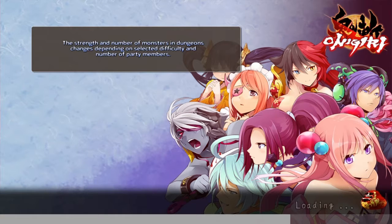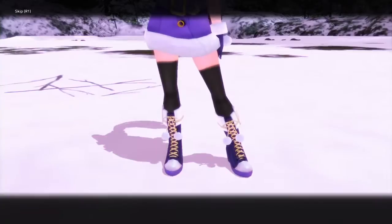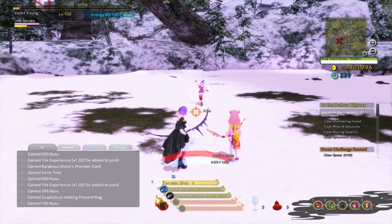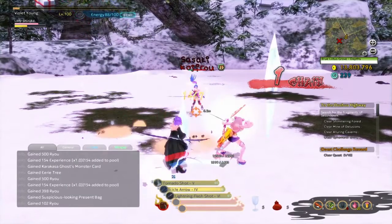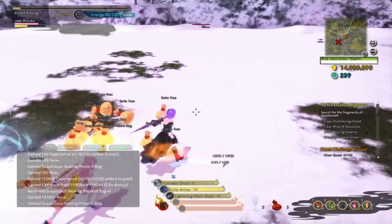Now time for the boss fight. I was going to try and use the Venus transformation, but I could not get Lady Suzuka's power bar up fast enough. This is the new summon you get — her name is Sasuke — it's the new summon you get in this particular run.